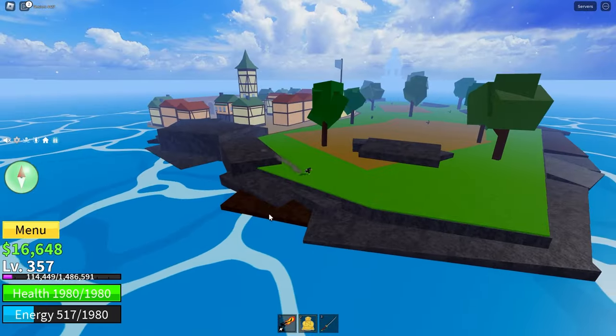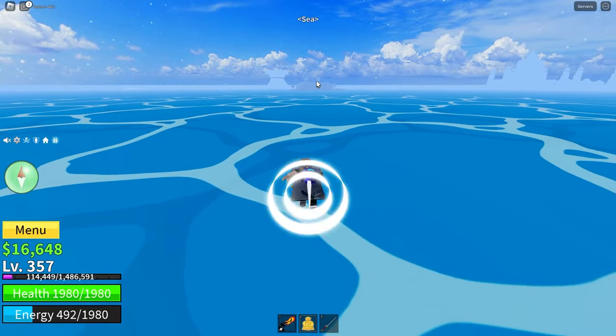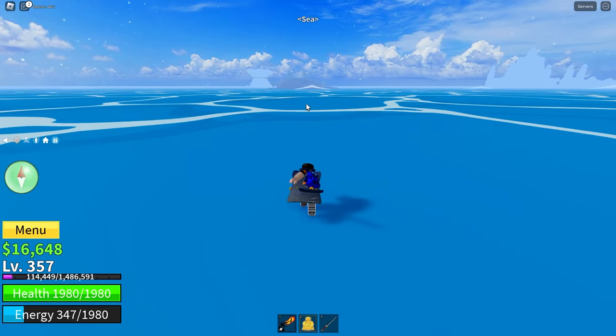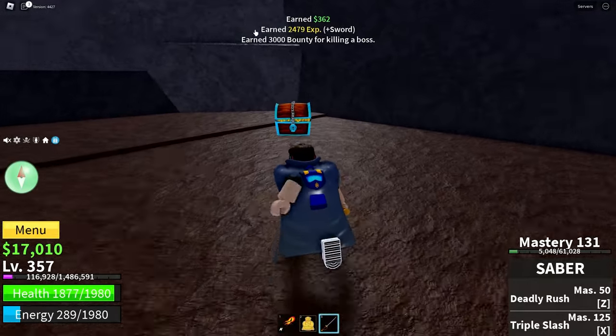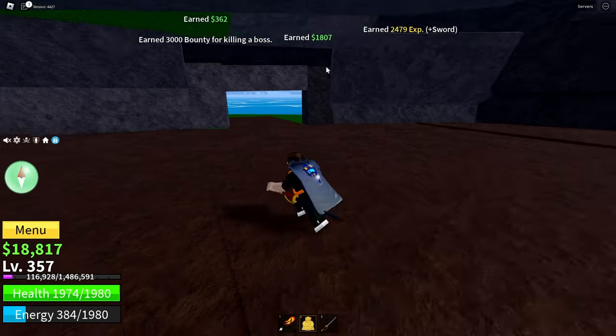As you can see, if you go to the back of the pirate village you can see the little island over there. Head over to the little island and look for the boss. Here's the little boss — I just killed him, got a little bit of money and XP, and there's some extra money from the blue chest.